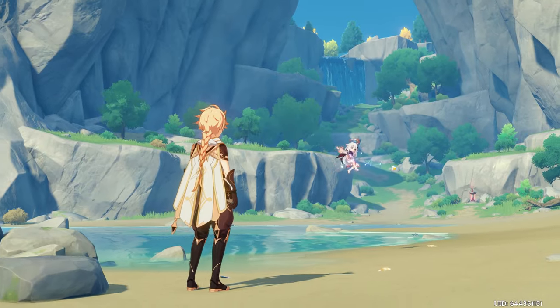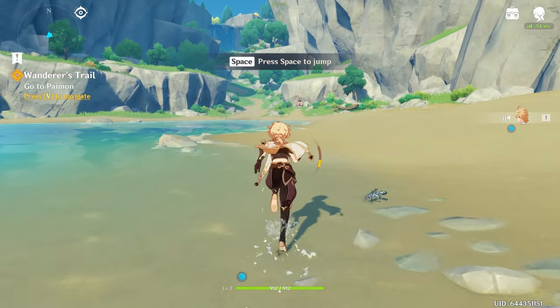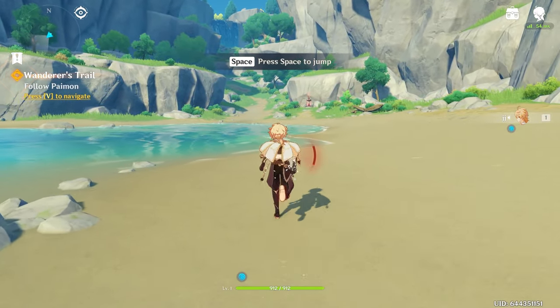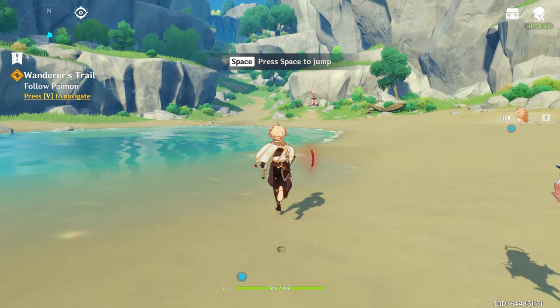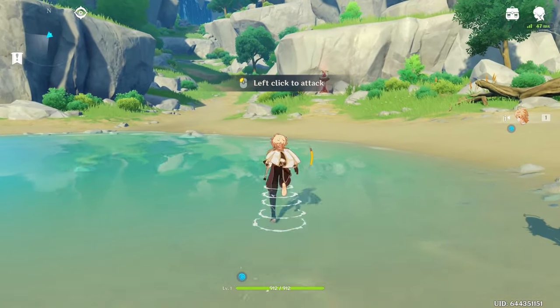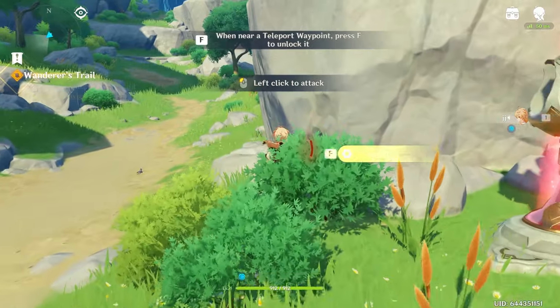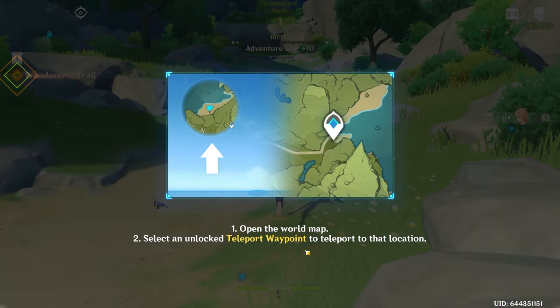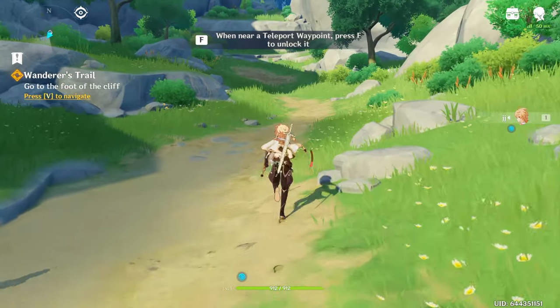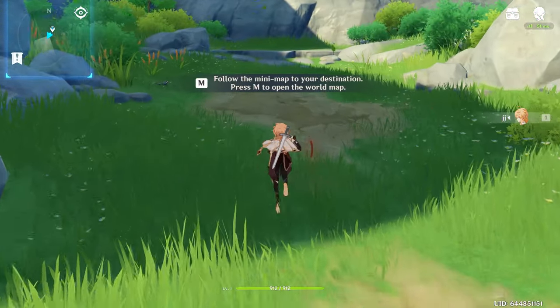We'll go into another cutscene, which I'll skip. When we spawn, we're going to make a quick dash towards that teleport point we see. Just consume your stamina whenever it fills up. We don't actually have to go super close — just go right next to the teleport point by the bush and activate it, then keep going.